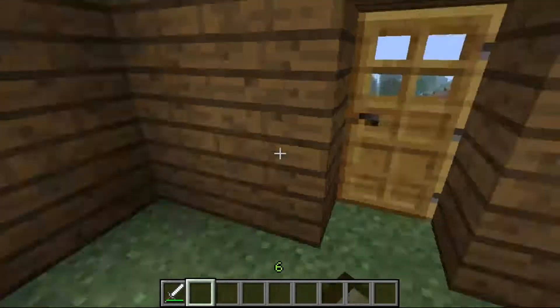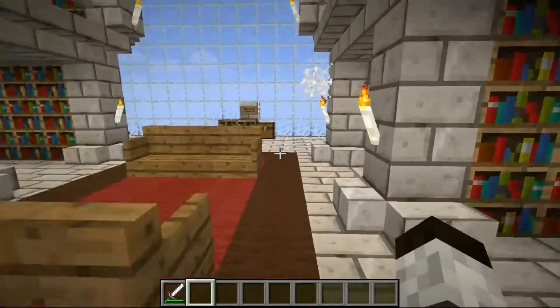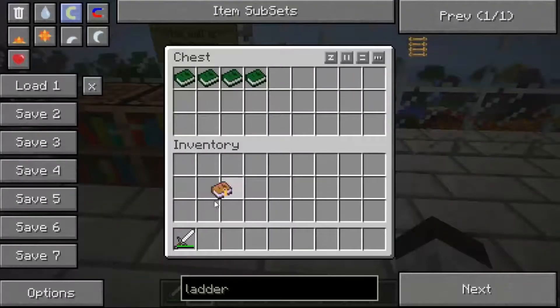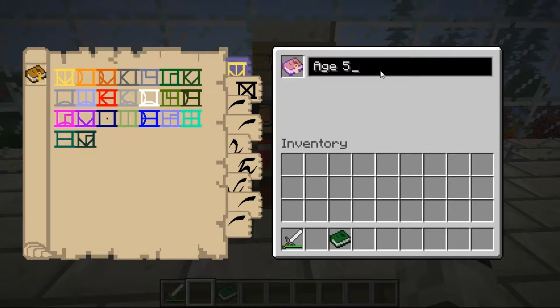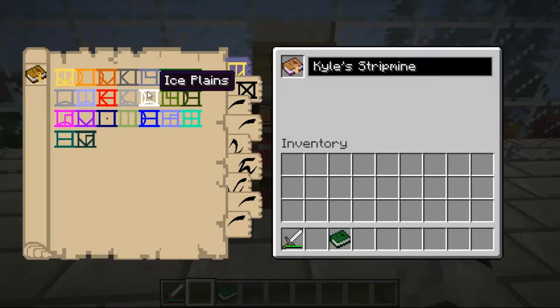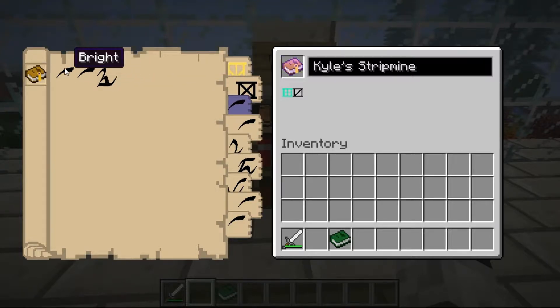Let's head back to the overworld and we're going to write ourselves a new age. I'm going to keep this age really simple. We'll grab a new descriptive book and another linking book and let's name this Kyle's Stripmine. I also built my world without any swamps and I need rubber, so I'm going to make this a swamp. I would have thought it'd be green, but apparently not. Jungle, ice, swampland — sort of green. And single biome, bright lighting.